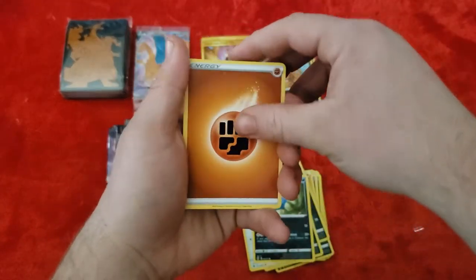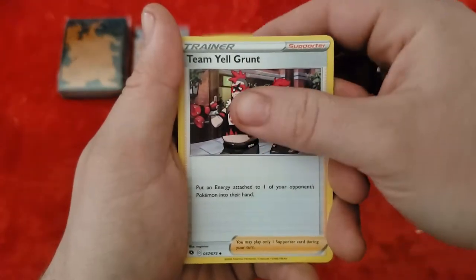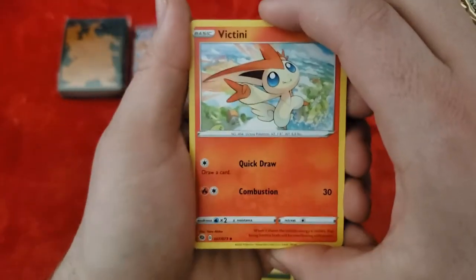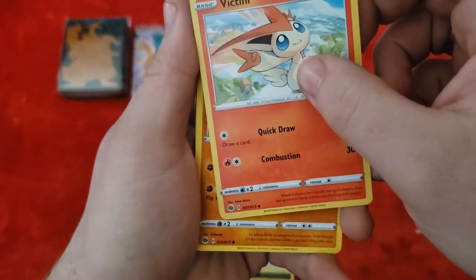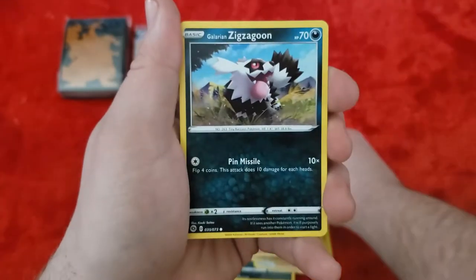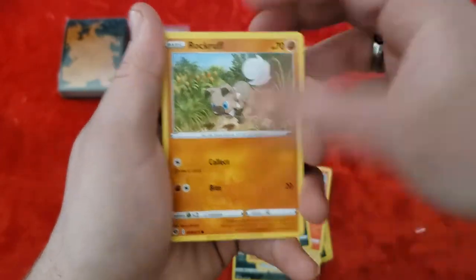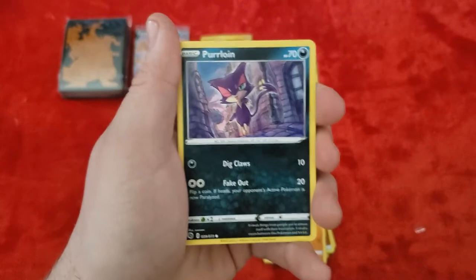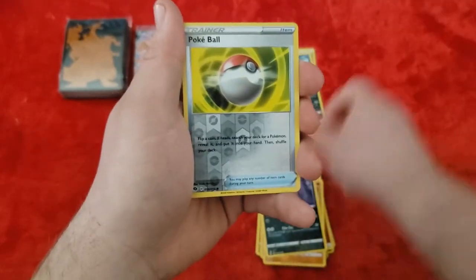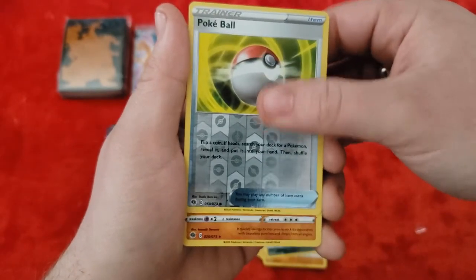Pack three starts with a Fighting Energy. We got a Pokemon Center Lady, Team Yell Grunt — I don't like the new team's look — Victini, that's only an Uncommon really. Machamp again, Galarian Zigzagoon, Vulpix, Rockruff, Purloin — that'll go with the Liepard. Our Reverse is a Pokeball — that's a common but still a good Reverse Holo. And our rare is Machamp, also in Holo. Nice.